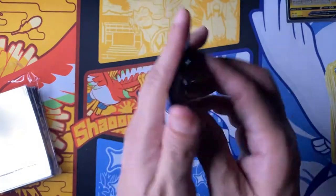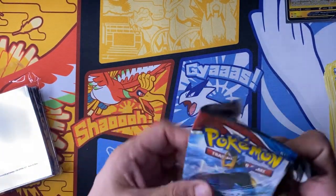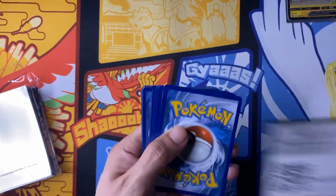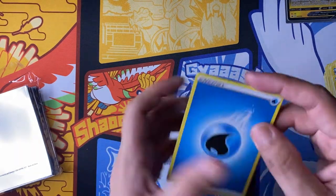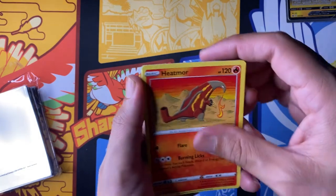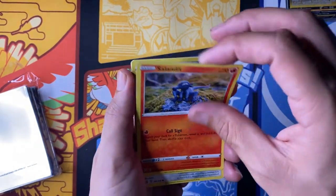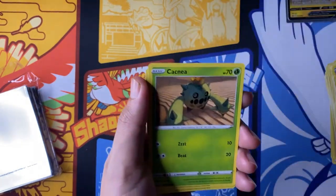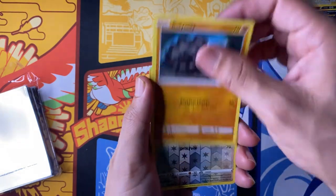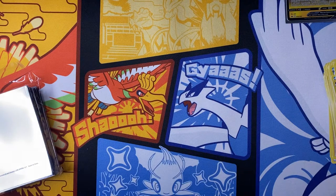Last pack — I thought the pack wasn't sealed properly. Water energy, Cheryl, Heatmor, Tower of Darkness, Sandaconda, Bronzor, Cacnea, Spoink, Rolycoly, Pyro, and Leavanny — non-holo rare.